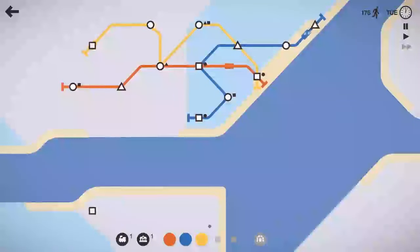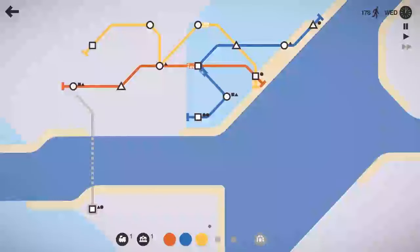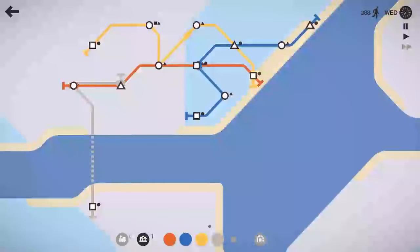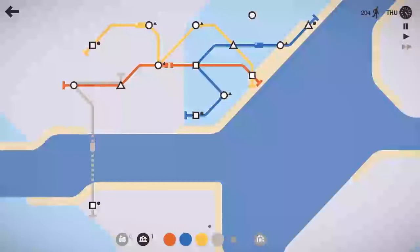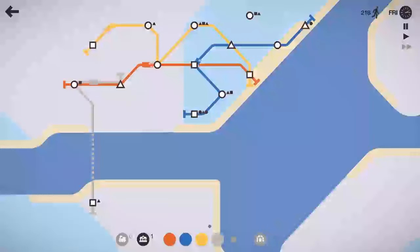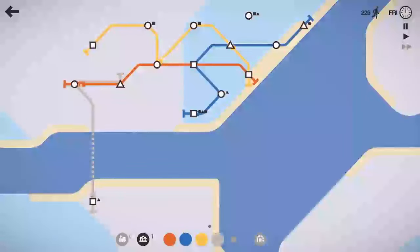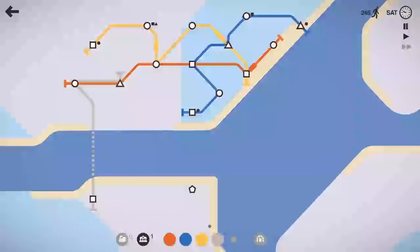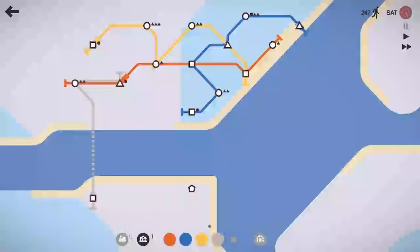We've got a square spawning way down there and we're going to have to use that first tunnel. We'll take this silver line and have it run across — there are no special shapes yet that have spawned, so just having this one silver line that runs across should handle all that. Now we've got a circle up there. I'm going to have the blue line unhook that circle and go there, and have the orange line pop there. We do have a special shape over there, so let's pause and reorganize this gray line.